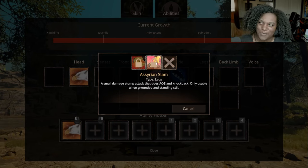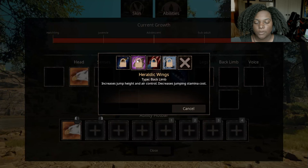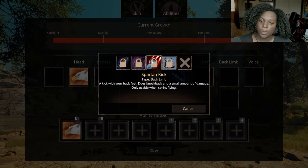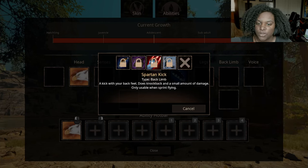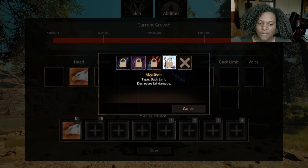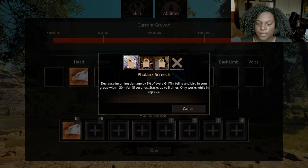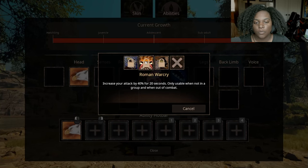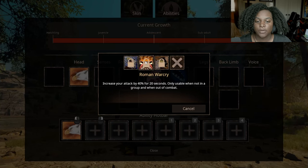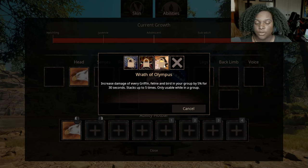It is not really small damage — it does like medium damage, just so you know. Back limb: Barrel Roll — quickly dart forward in a roll, damaging things in your path, only usable while fast flying. Heraldic Wings — increases jump height and air control, increases jumping stamina costs. Spartan Kick — a kick with your back feet, does knockback and a small amount of damage, only usable when sprint flying. So we're kicking while flying — might as well just make a Pegasus at this point. Skydiver — decreases fall damage, pretty useful; this guy is very susceptible to fall damage. Voice calls: Flannix Screech — decreases incoming damage by 5% for every griffin, feline, and bird in your group within 30 meters for 45 seconds, stacks up to five times, only works while in a group. Roman War Cry — increases your attack by 40% for 20 seconds, only usable when not in a group and when out of combat. That's wild. And Wrath of Olympus — increases damage of every griffin, feline, and bird in your group by 5% for 30 seconds, stacks up to five times, only usable when in a group. These are pretty decent — not OP abilities, but enough to kind of get you going.